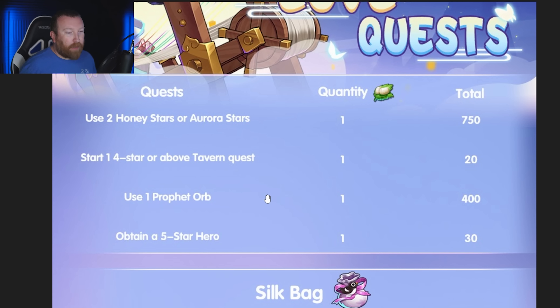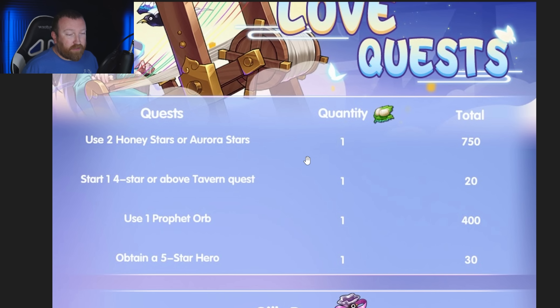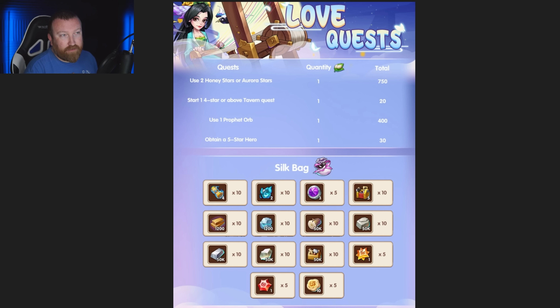With 250 points from 500 honey and aurora stars, plus the tavern quest and five-star hero quests done, you're done — that's your 45 love threads because you only need 300 natural silks from here. Very simple: not a single prophet orb has to be used if you get the $100 USD pack. I know a lot of people don't want to purchase for this event, but I think we'll see a lot of skins floating around. At the very least I feel like people will get the special pack but maybe not purchase the bigger normal packs.